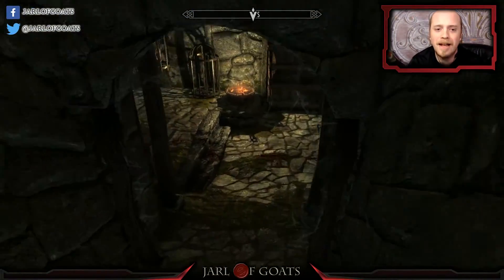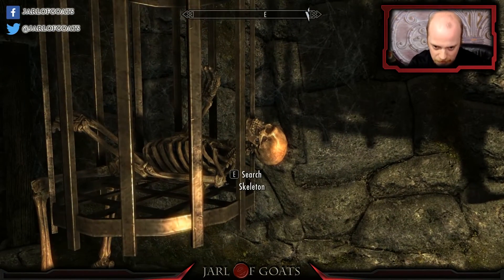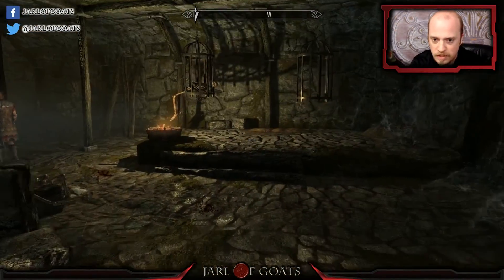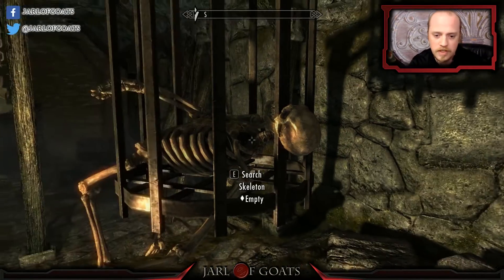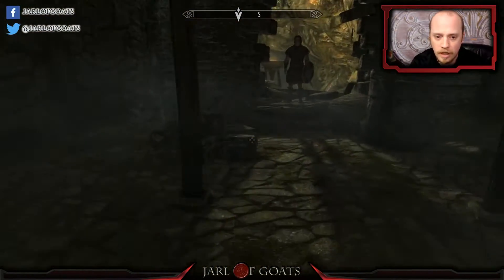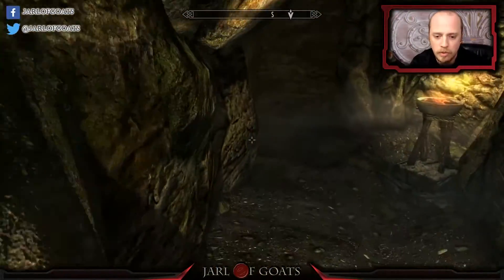Remember guys, search the skeletons because the skeletons are the ones with the money, not the prisoners. So if you see a skeleton in a cage you walk right up and go 'how much gold do you got?' — well he just has bone meal. Did they fix that? I think they did. I remember finding a lot more gold on these guys. I know where we're going.